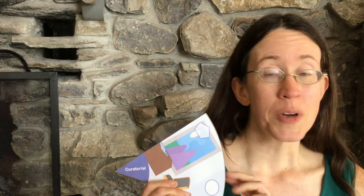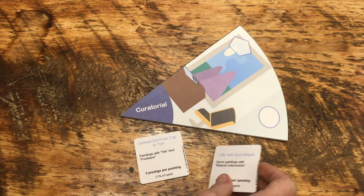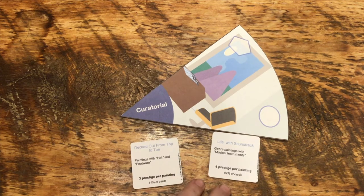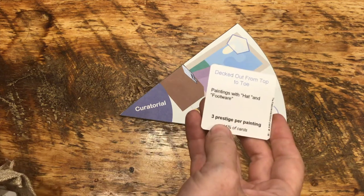They say you have to get along to get ahead, and that's certainly true in this game. Sometimes, as a part of networking, you're going to want to go to curatorial to find out what the curator wants to hang on the walls. When you end your turn in curatorial, draw two exhibition plans from the bag, choose one, and return the other to the bag. This is now a private goal. It scores at the very end of the game, and you can use it during the game to guide your choices and what paintings to concentrate on.